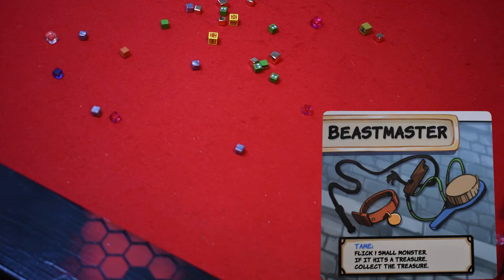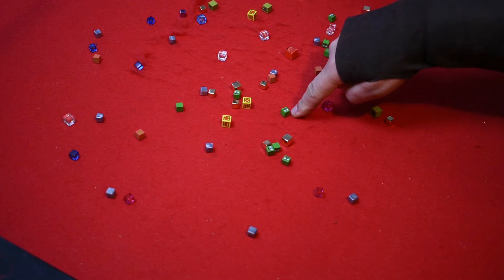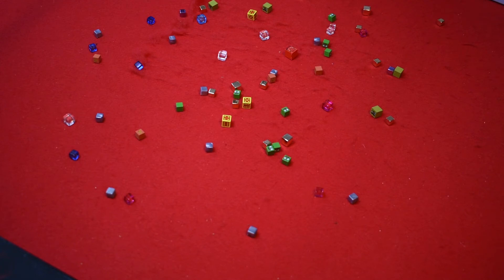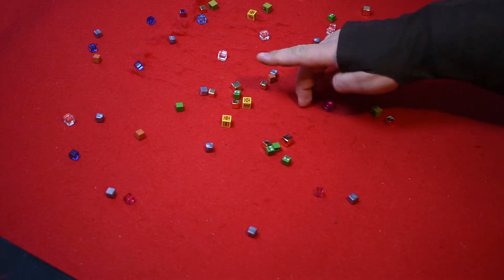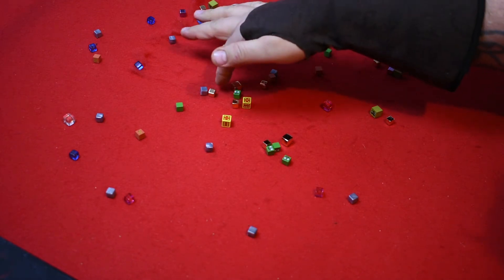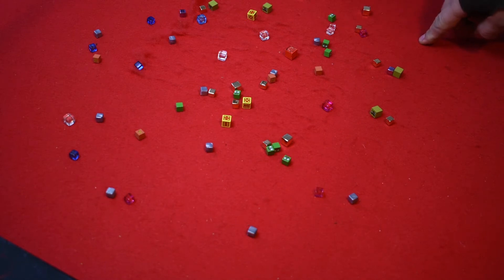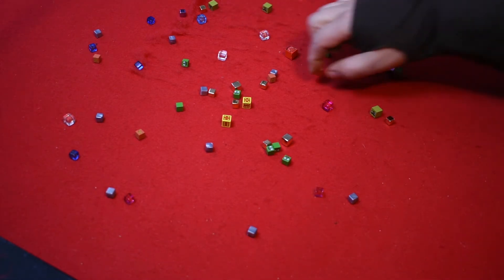The Beast Master class ability lets you flick one small monster and if it hits a treasure, collect the treasure. There's a little bit of dexterity involved in this game. It doesn't say you can't hit more than one treasure, so you could try to hit multiple treasures. For example, flicking a nearby monster into a treasure — and if it hits, you collect that treasure.